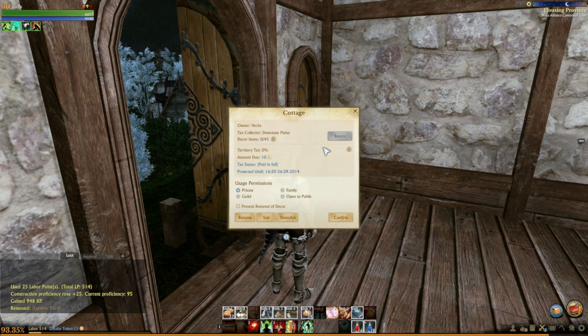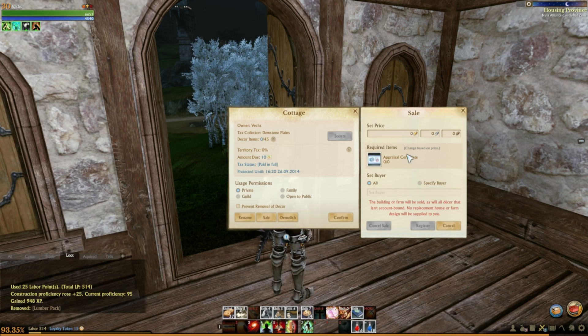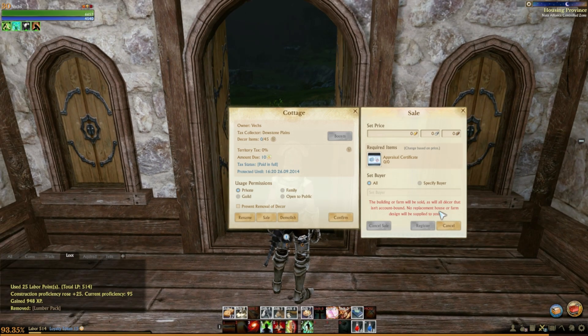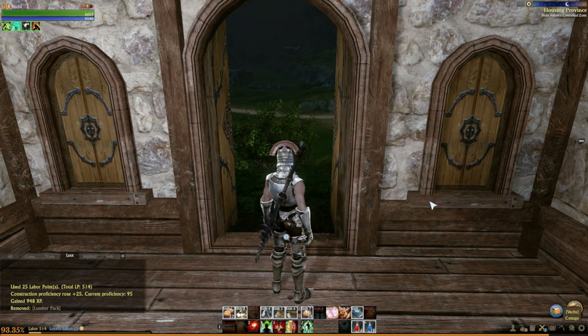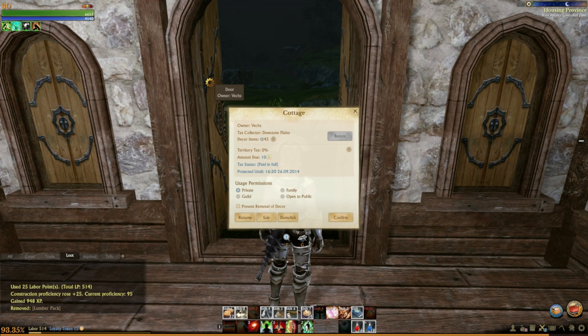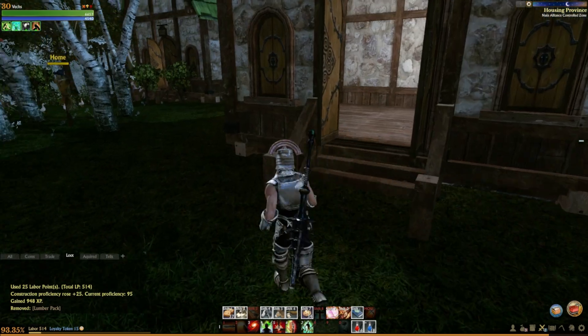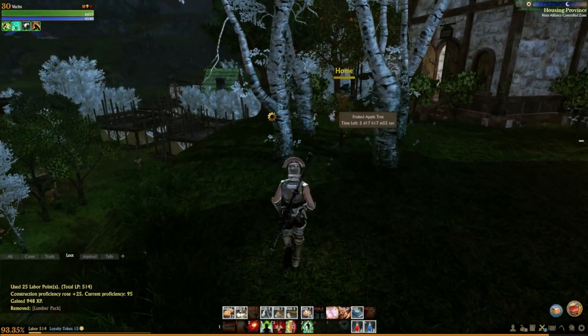Let's see — rename, sail, demolish. I can sail? You can actually sell the house to somebody, so that's pretty cool. I think a lot of people may have laid down houses for the sole purpose of selling them later. So land is obviously valuable.